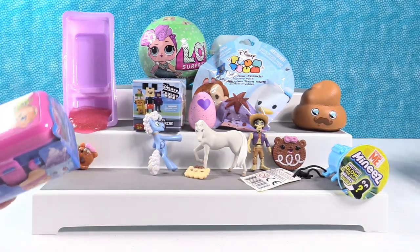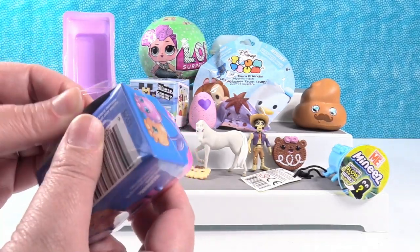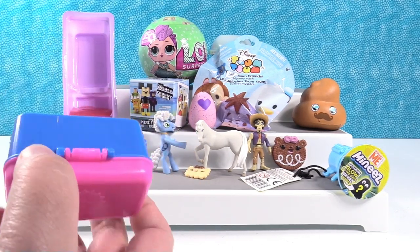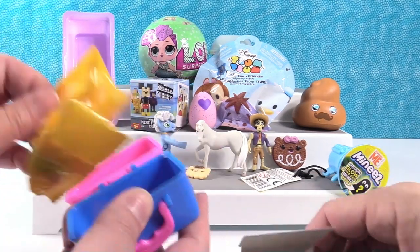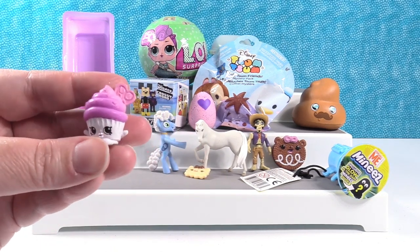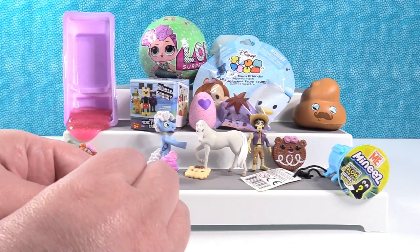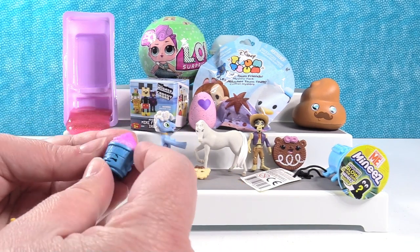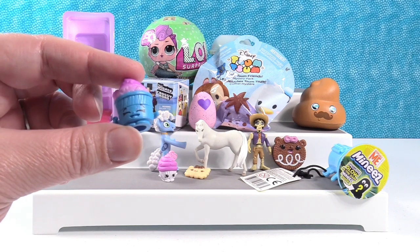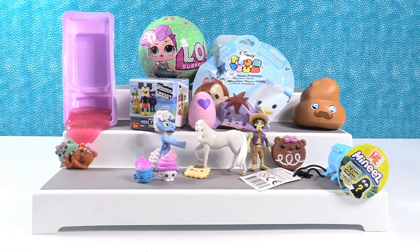Time for Shopkins — this is Food Fair Series 2 collection. You can get a limited edition Mandy Candy. Let's get one, that would be awesome! First one is the cupcake — Melton Muffin. So close to what we said. And we have the little fro-yo — that is Frogert. Frogert is adorable.